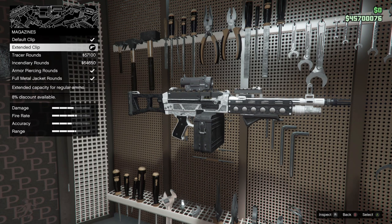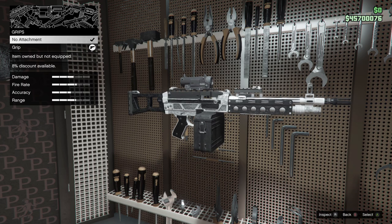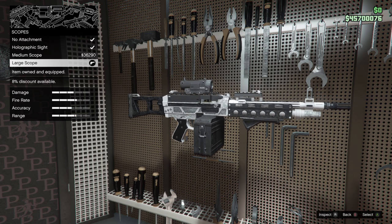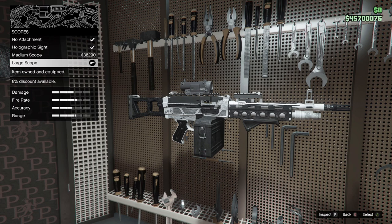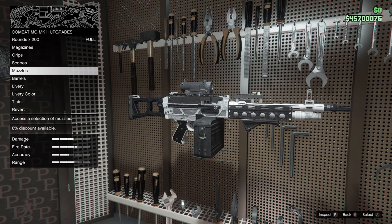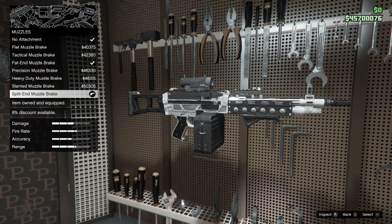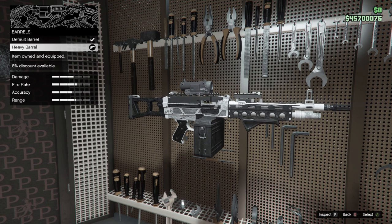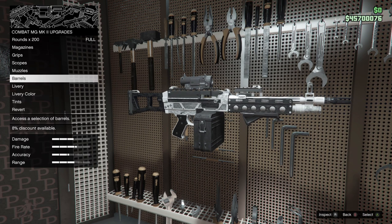You don't even need the special magazine for this. For grips there's only one option again. For scopes we have a holographic sight, a medium scope and a large scope — I like to run with the large scope as it'll help our range, especially when using first-person. For muzzles I like to use the last muzzle. For barrels we only have two options — the default barrel and the heavy barrel. We're going with the heavy barrel because it helps our range and I think it actually helps the damage a lot too. I'd highly recommend trying out the Combat MG Mark 2.